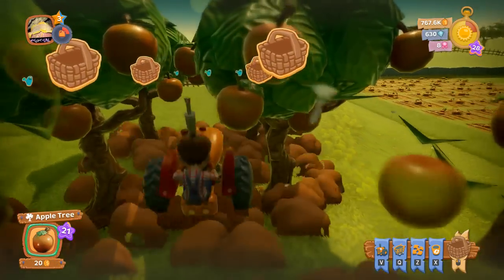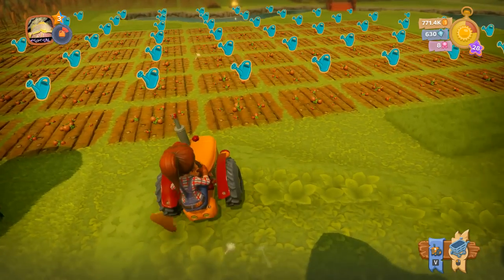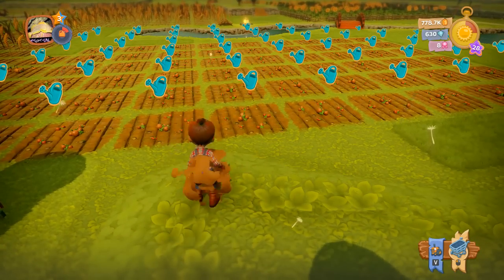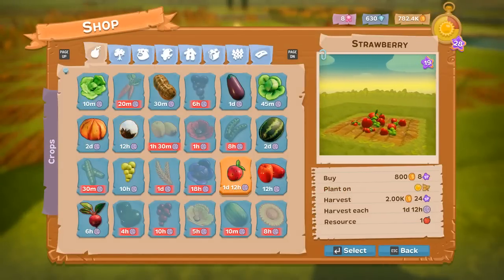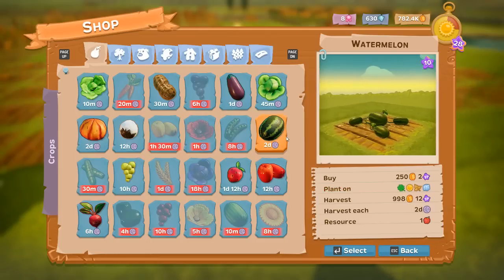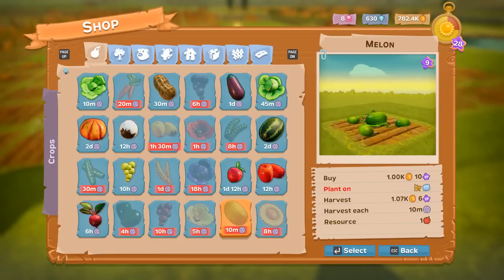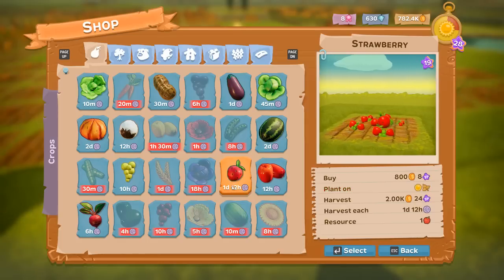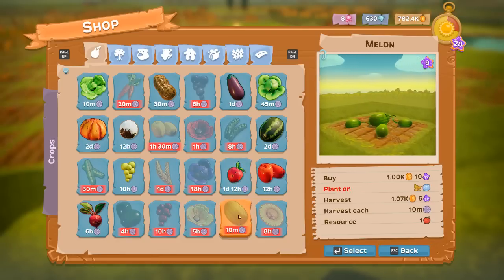It costs 800 to plant strawberries and they pay out 2K when you harvest. We could also plant melons — watermelons and strawberries give you the same amount of fruit, but regular melons only take 10 minutes and also give you one fruit. The main difference between melons and strawberries is the coins.